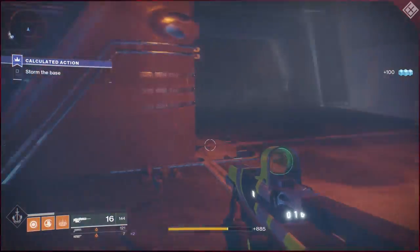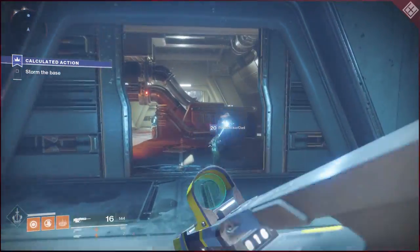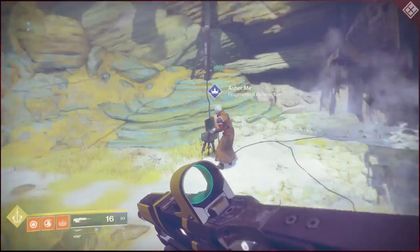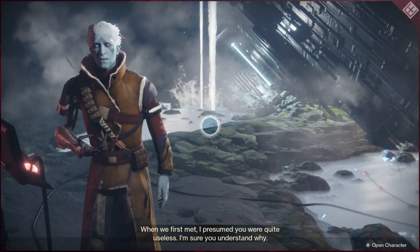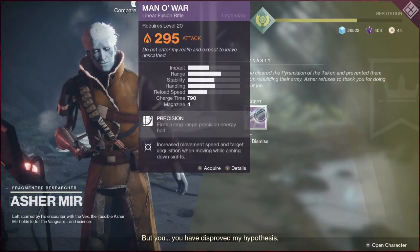After you complete the first mission in the Dynasty storyline – called Premeditation, where you're figuring out some stuff with the Taken on Io – you then do one called Calculated Action. It's pretty easy and actually kind of fun. The story hints at future things and where Destiny is going, much like a lot of the scannables in the worlds do as well.